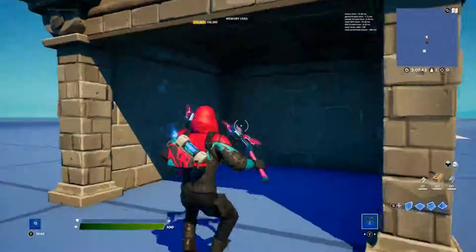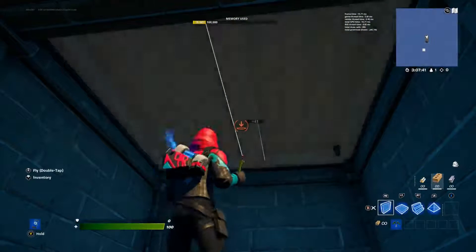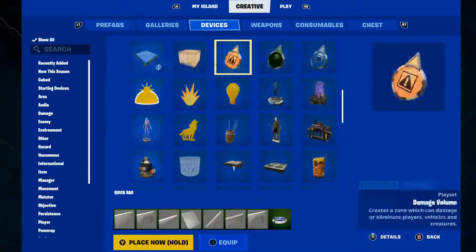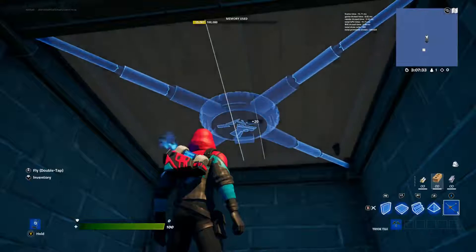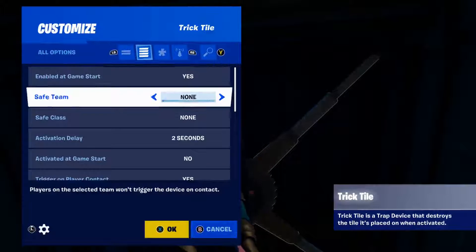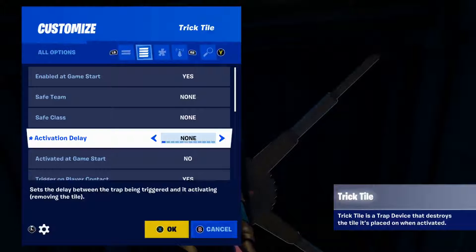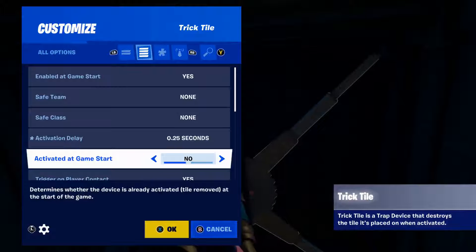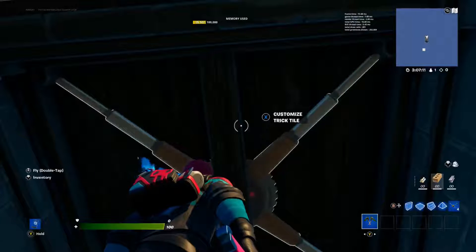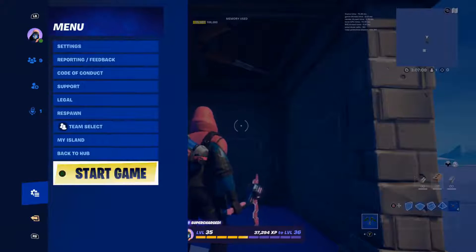Now the bots have a few basic properties. There are several tricks you can use to separate the bot from its platform. Take a trick tile and place it underneath the bot. Make sure the trick tile is enabled at game start — select yes. Activation delay, set it to none. Below that, activated at game start, select yes. Below that is trigger on player contact — set that to no. This will separate the bot from its platform.